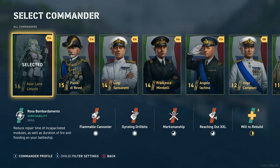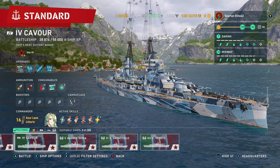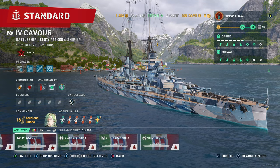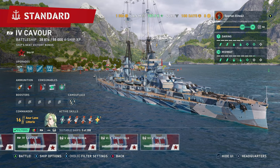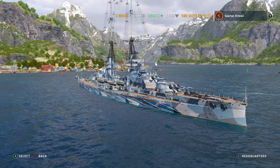Personally, I run Azure Lane Littorio — that's just my personal preference. I like to be able to hit the targets. You can run Lachino as well; he's also a dispersion build commander, so that is also an option for you. Anyway, let's get into the upgrades.